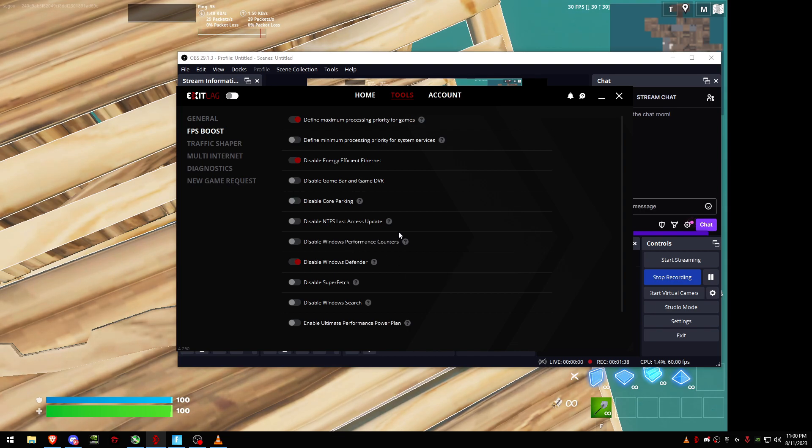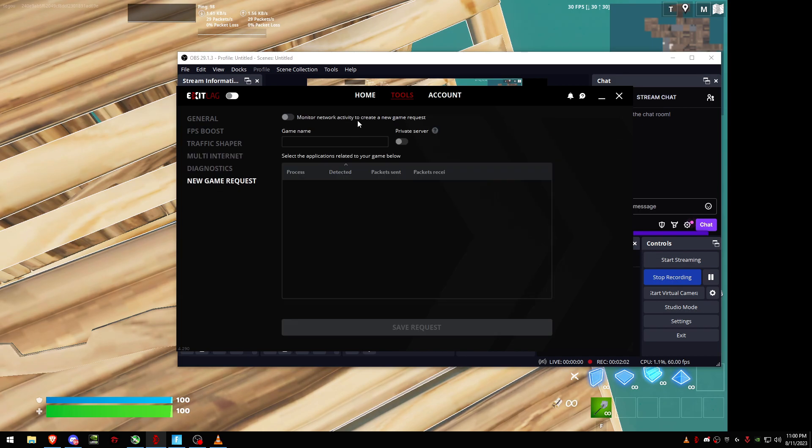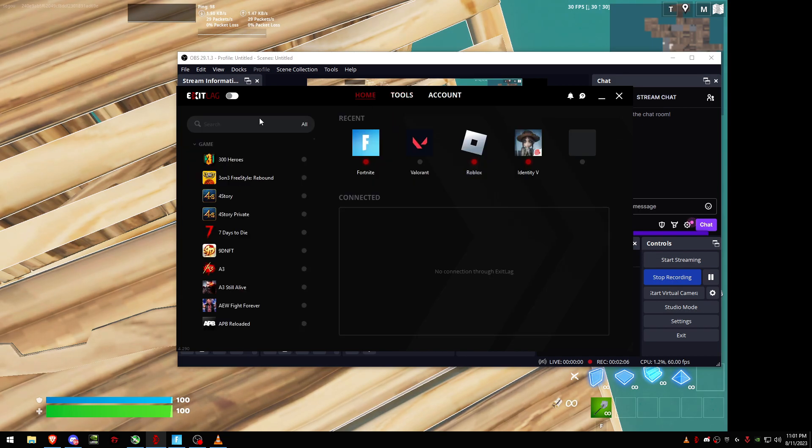I don't recommend turning on the OS tweak option, but since I'm using a custom OS it's enabled by default. I've done tweaks outside of this program so it's not updating here, but I do have my PC tweaked. Otherwise, just leave it as it was by default.